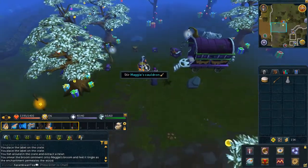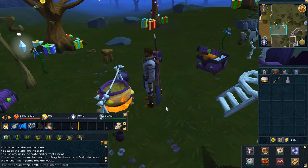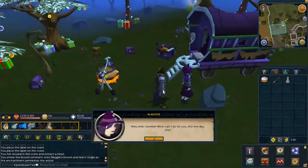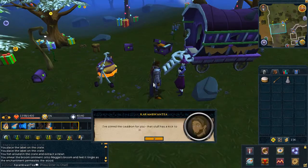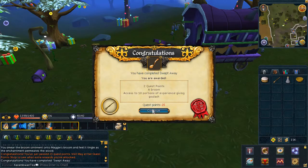Go ahead and stir the cauldron with your broomstick. Speak to her once again and choose the first chat option. Quest complete! You will now be able to consume 10 portions of goulash from the bowl. This will give you experience times 10 of the level that you choose.